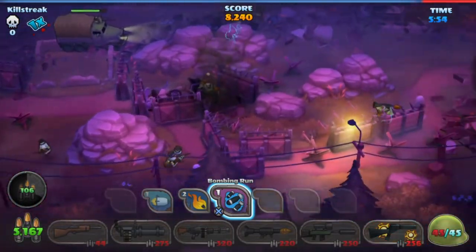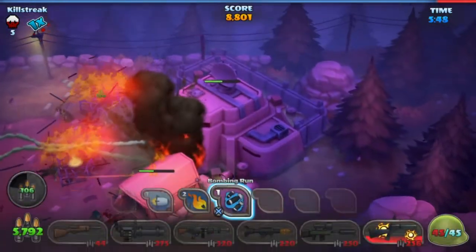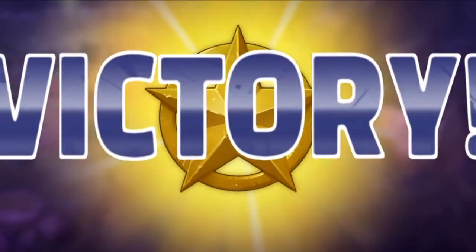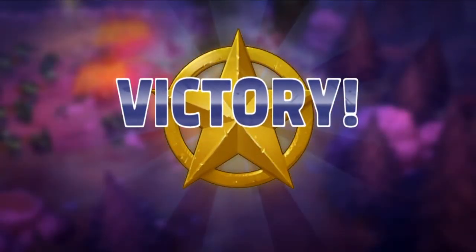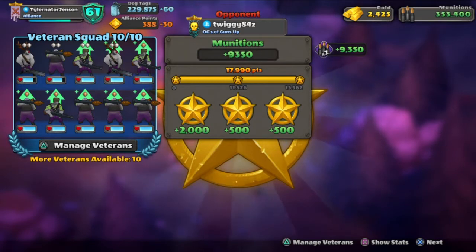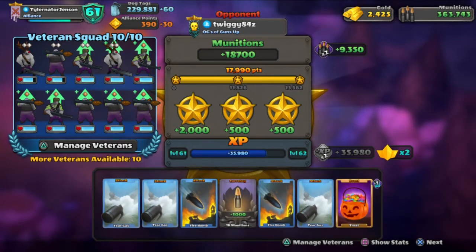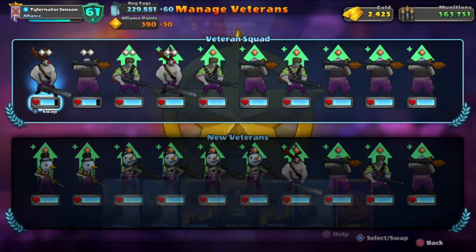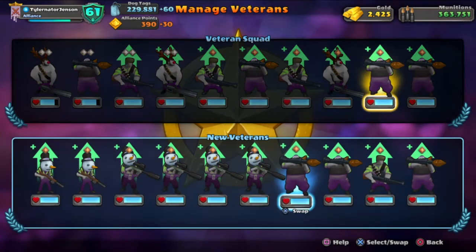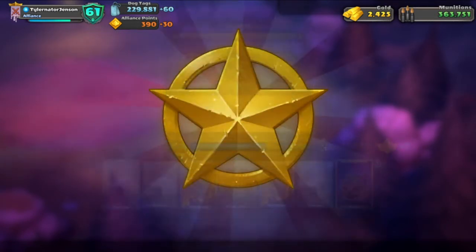Two brilliant bases today guys. Now let's see if we are lucky enough to get a 3 star — probably we would because we are quite good on time. Good score there, 45 units, some munitions. Let's see the reward — that's what I'm waiting for. Good, 20 veterans — we have more than enough now. A treat, I'll take it. Tear gas as well, not bad. Let's see if we can change anything here. I will take the commando just because I am preparing for the next battles.